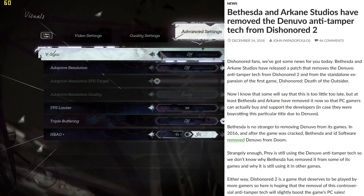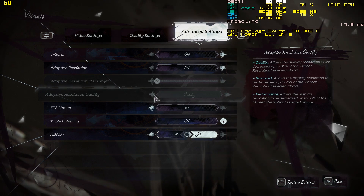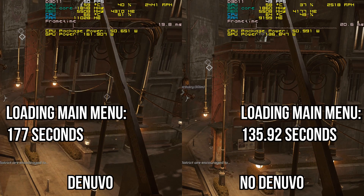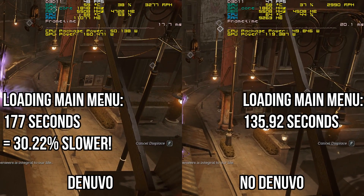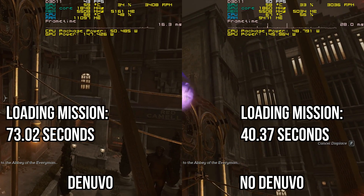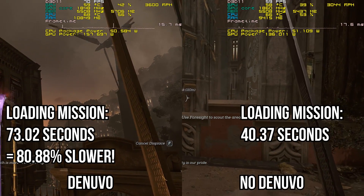Let's move on to Dishonored 2's standalone expansion, Death of the Outsider, which removed Denuvo concurrently with the base game. All settings were set at their highest, though as with the base game, the frame rate limit could not be disabled. The game took 177 seconds to load the main menu before Denuvo was removed and 135.92 seconds after — the Denuvo-protected version was 30.22% slower. All opening cinematics and intro videos were disabled. Loading the benchmark mission took 73.02 seconds before removal and 40.37 seconds after, making the Denuvo-protected version 80.88% slower.